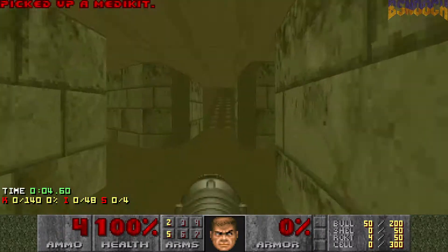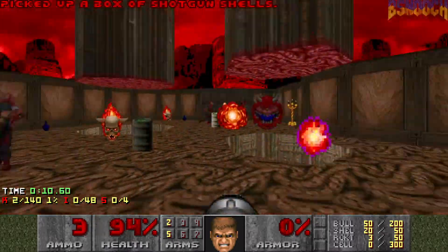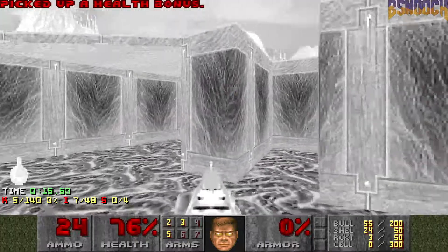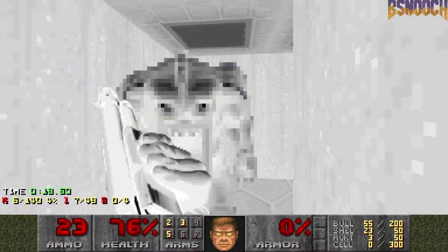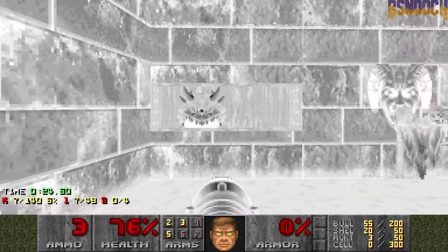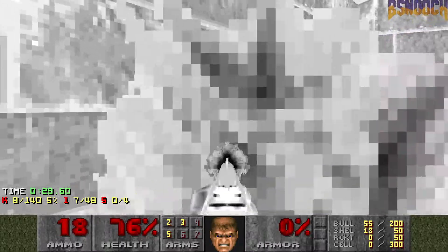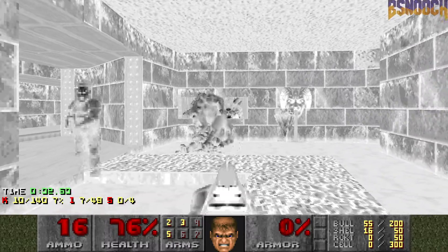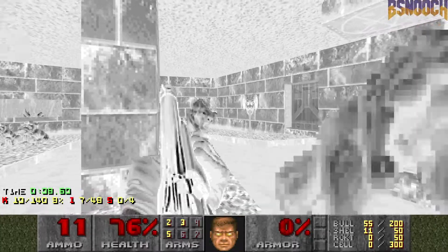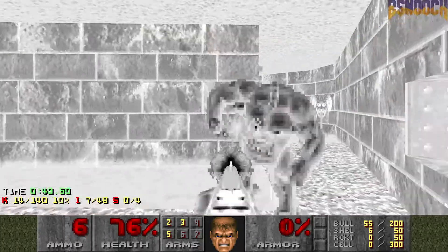Okay, here's a pinky — grab the rocket launcher. There's a couple individual rockets on either side of you, try to hit these, and you want to grab the invulnerability and get the heck out of there. The idea here is there's a couple cacodemons that are a real problem. You want to go ahead and kill them while you have invulnerability, otherwise this room is an absolute nightmare.